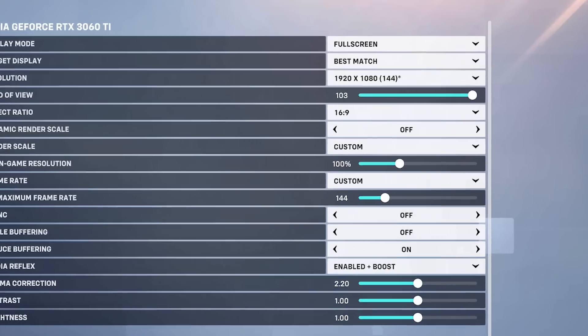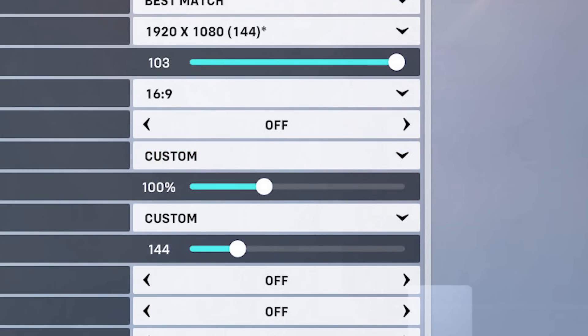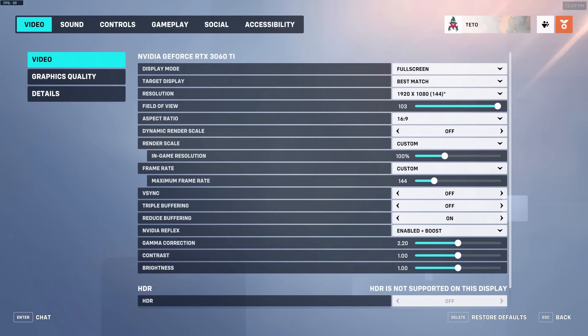Video. Render scale — set this to custom and the in-game resolution to 100%. If you are struggling with low FPS even after following all of the steps in this guide, you can lower this to 75% or 50% to improve performance. Although keep in mind that this will have a significant impact on visual fidelity. I personally would never go below 75% render scale on a 1080p screen.